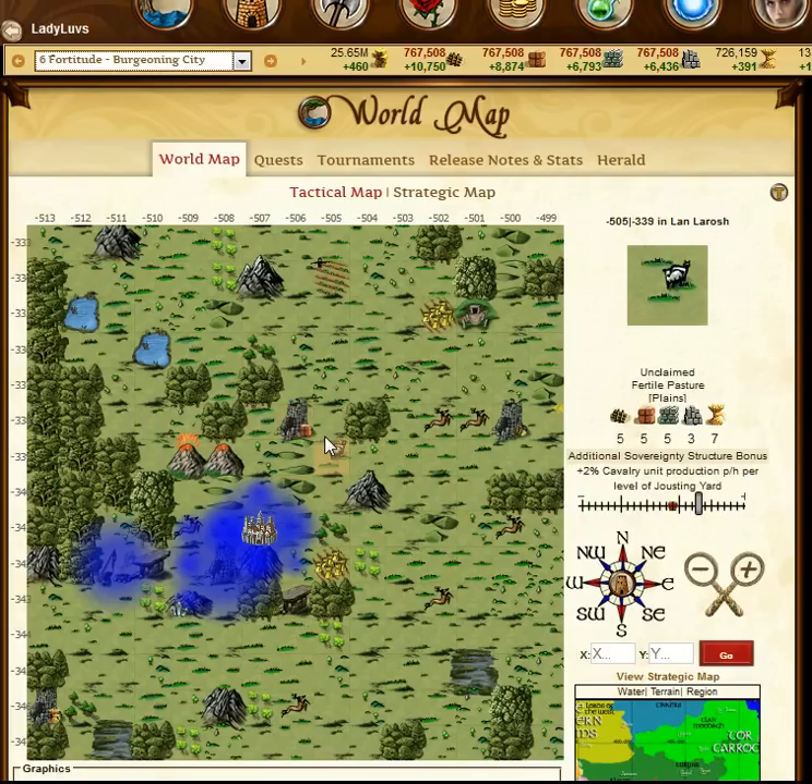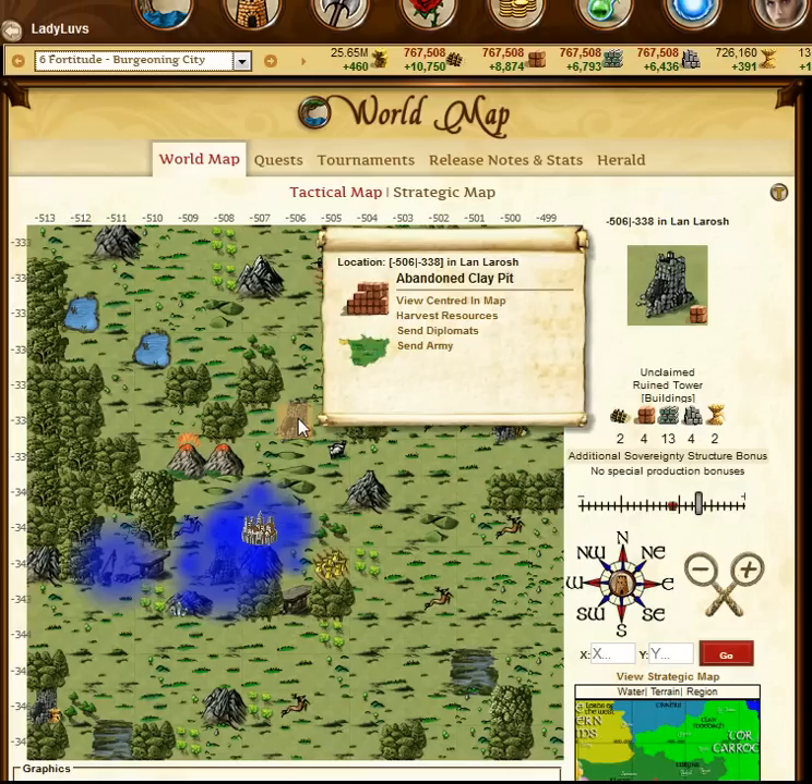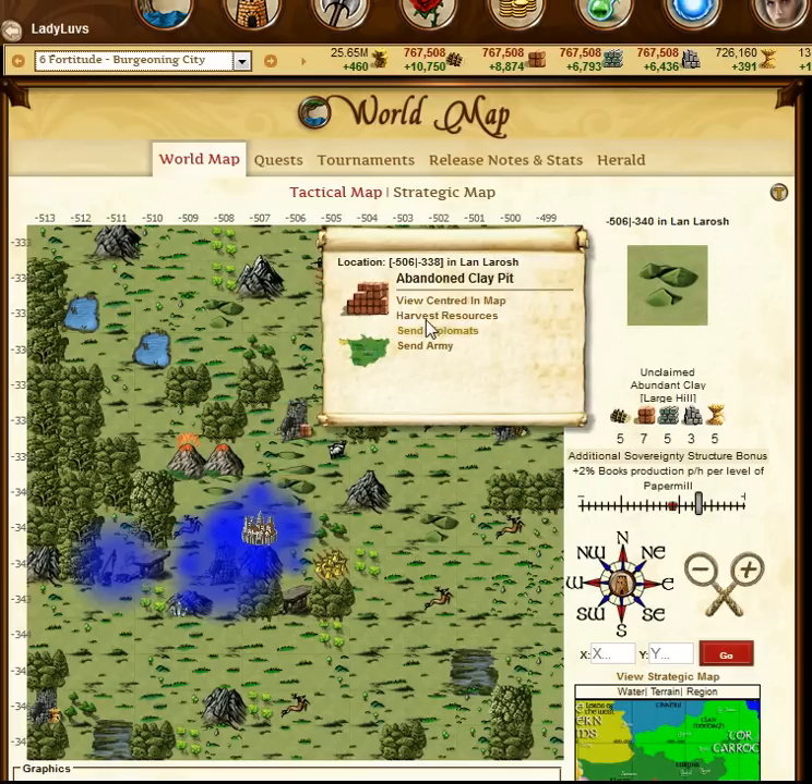First of all, go to your world map icon and click. When you get to the world map, find a spot that has basic resources. When you click on it, you are going to see a menu that comes up and it is going to say: View Centered and Map, Harvest Resources, Send Diplomats, Send Army.